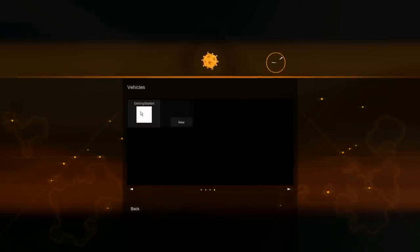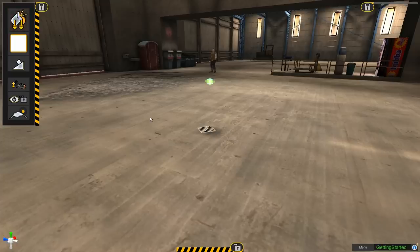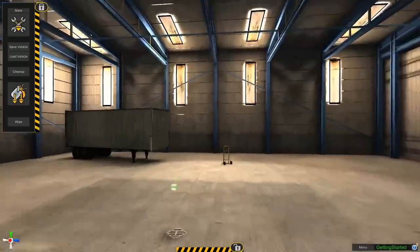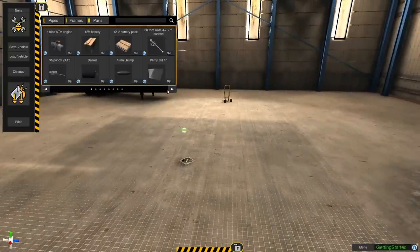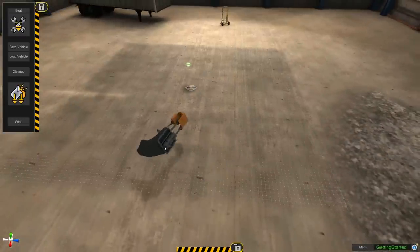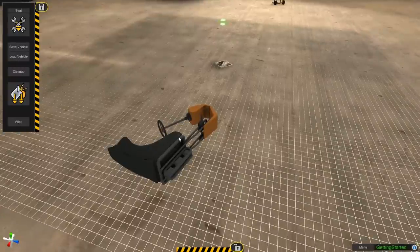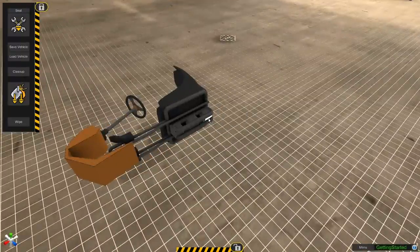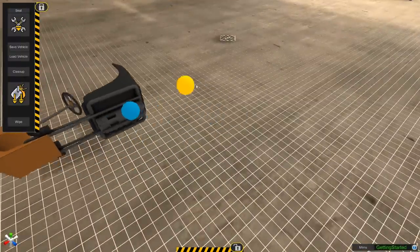I've started one which I've called 'Getting Started.' No matter where you are in the world, just hit I, do a fast edit, and it'll take you to the warehouse. You don't have to fly or drive there. Here we are — blank canvas. Now here's a big mistake you can make: whatever you do, don't start off with a part — especially the chair. I'm going to show you why. If I hold left mouse and click on a part of the vehicle, I can move it around.